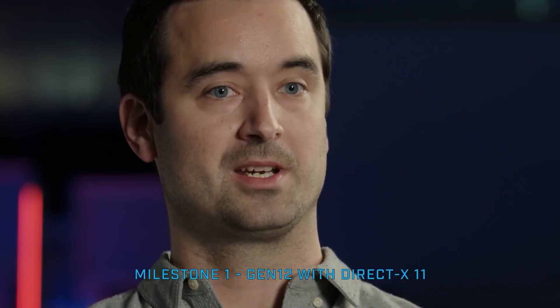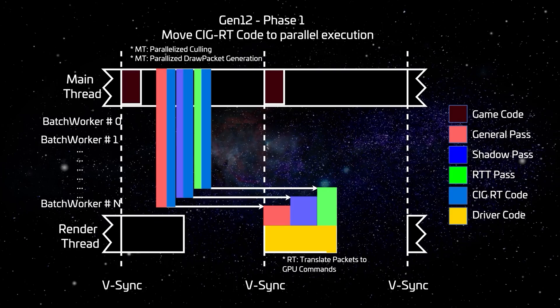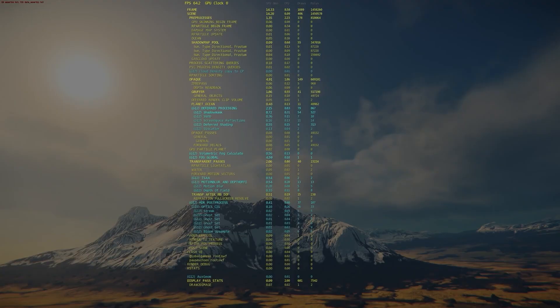If you haven't watched the video all about the gen 12 renderer and Vulkan panel at CitizenCon, I'd suggest going and doing that first because a lot of what we're talking about here is based on that. But the short version is that in 3.15, parts of the gen 12 renderer are in. It's a hybrid approach — some of their old renderer and some of their new renderer — which should bring better performance because it allows them to use more CPU resources. Go watch the video if you want the long version.